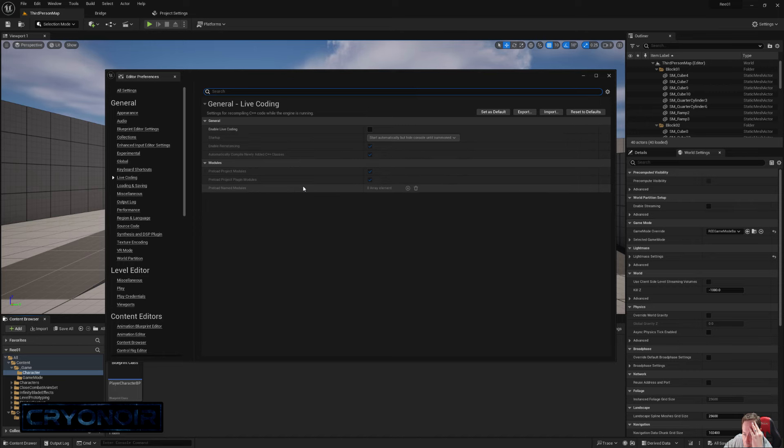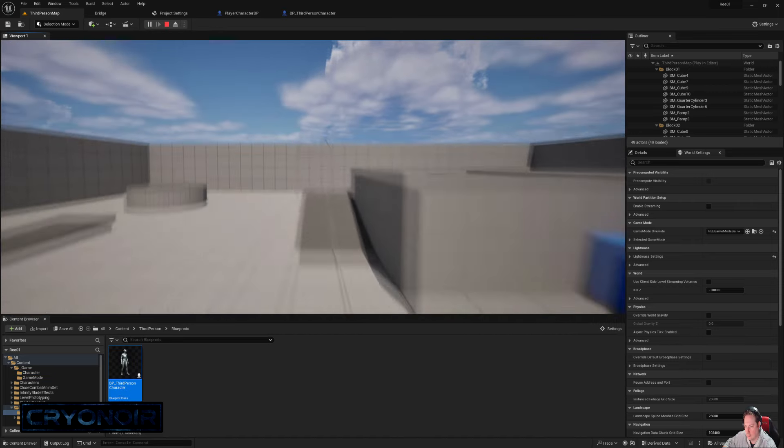A helpful little tip: turn off live coding. Turn it off in the settings because it breaks everything — always. I don't know why it's there, it just breaks everything.